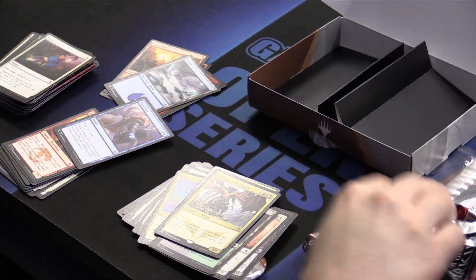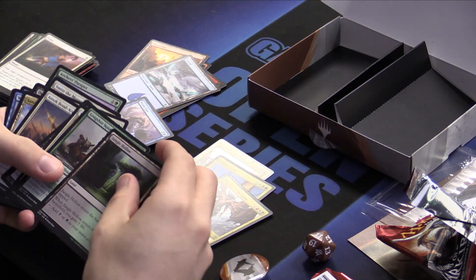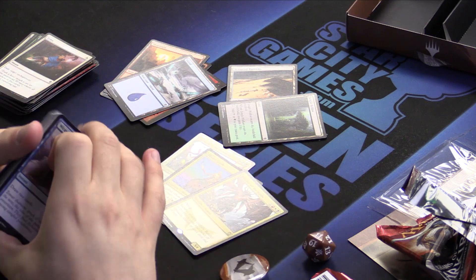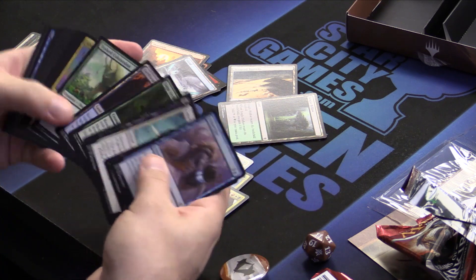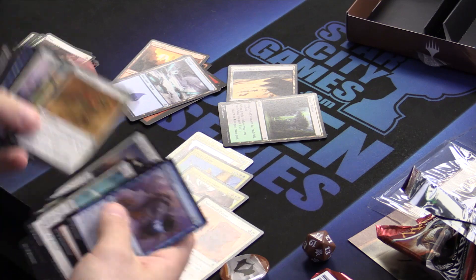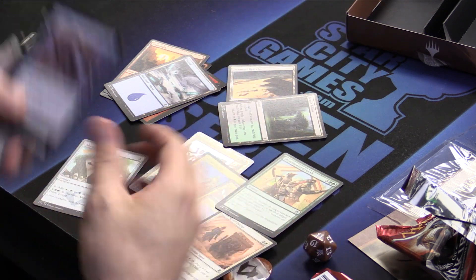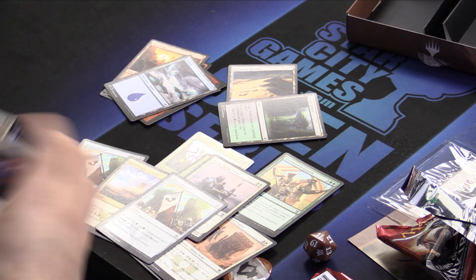So we've opened up all our packs — an intro pack and five awesome booster packs. We're definitely playing Anafenza, a couple Abzan Guides, and Butcher of the Horde. We're looking for non-blue cards. We've got a fair amount of fixing — look at all this fixing: dual lands, tri-lands, banners. There's actually not a lot of non-land fixing in the set; you've got a couple green guys, Seek the Horizon which is kind of bad fixing, the Temur Mana Dork — Rattleclaw Mystic. So you've got a bunch of lands and creatures like Abzan Guide.